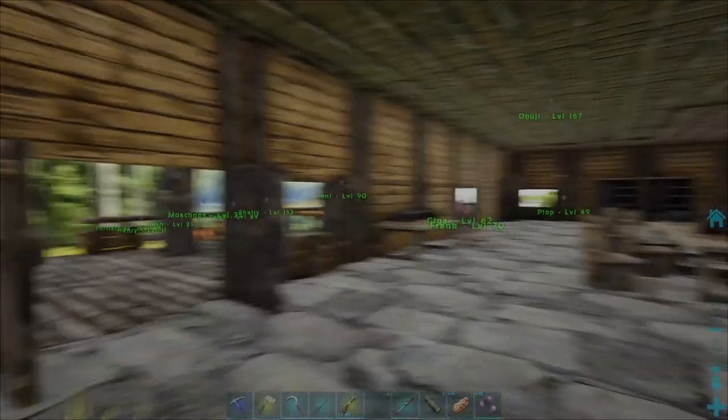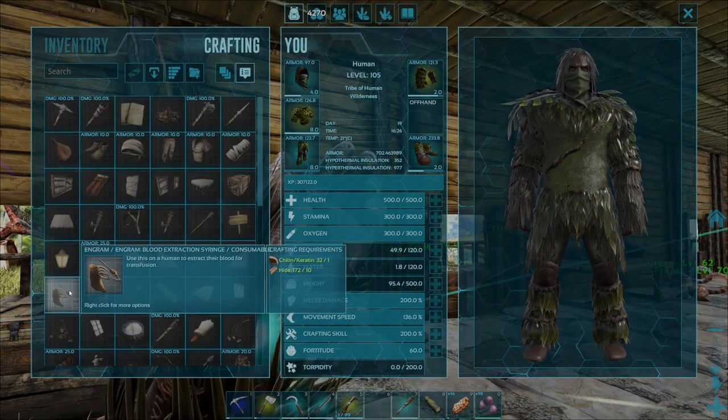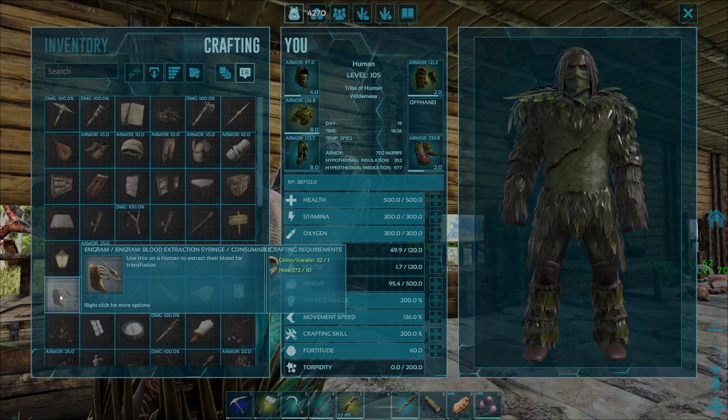Once you've got the relevant resources, come up into your crafting menu by pressing the V key. Just make sure you're on the crafting tab and locate the blood extraction syringe blueprint. As long as it's got a white background you'll be able to craft this up.